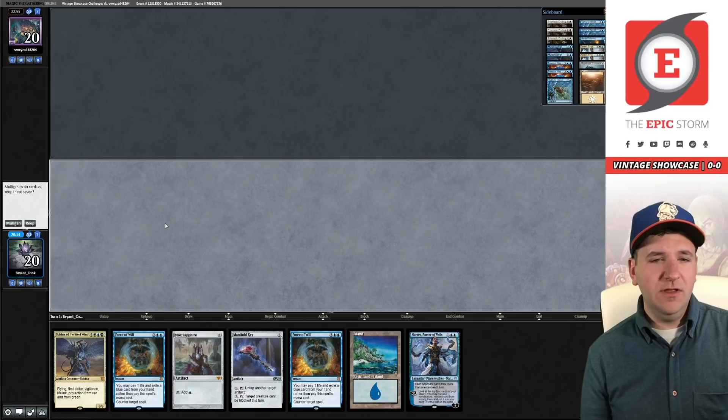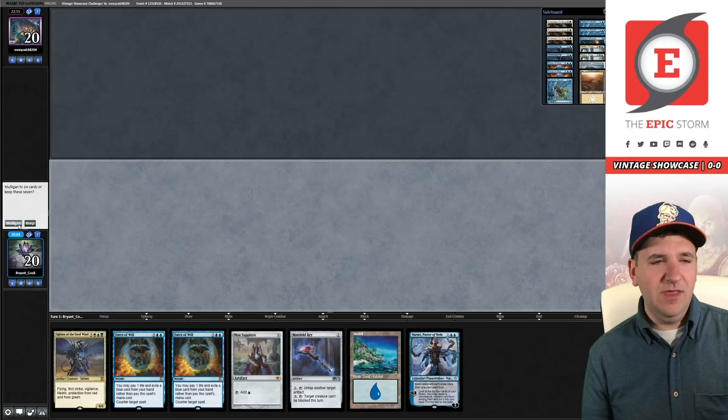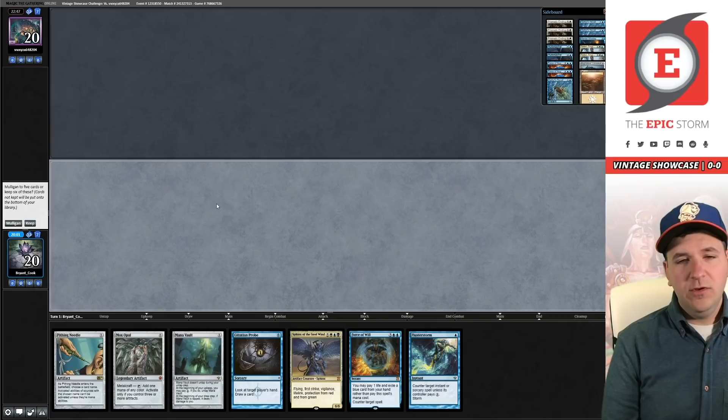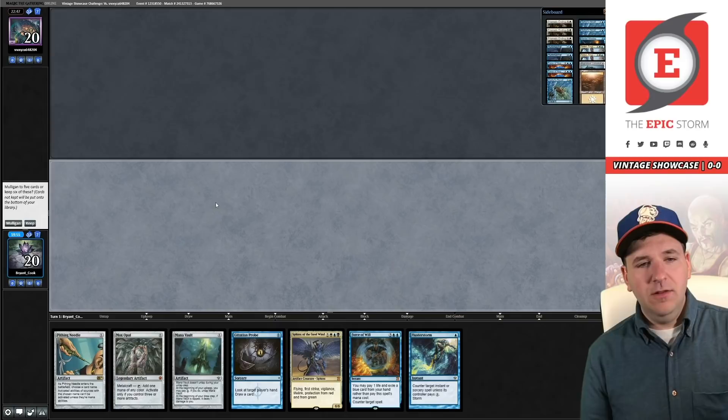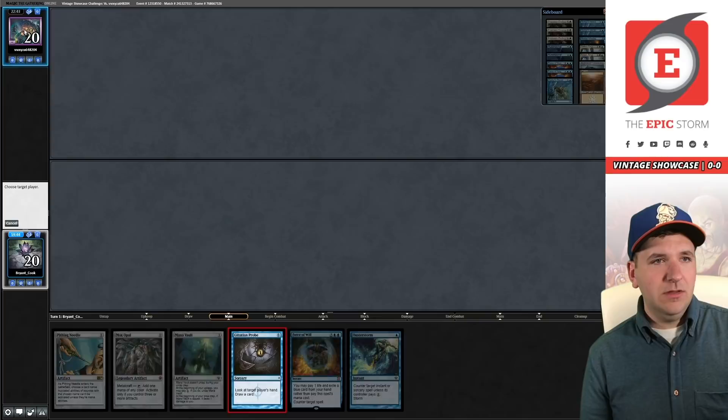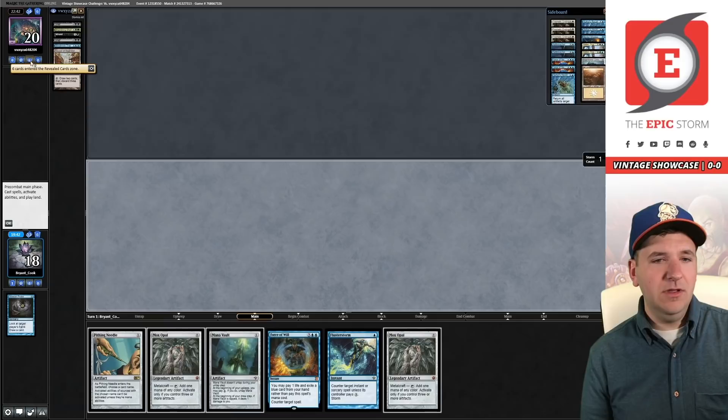Narset and no second land — Sphinx is awkwardly in hand. This hand doesn't do enough, so we're going to mulligan. They're going to six. If we hit a land off this Probe this hand is actually very good. I just have to risk it. We probably just lost — Mindbreak Trap, Grief. Yep, we just lost. We needed a hit there. Picard pitching Cabal Therapy so they have double Grief. Maybe if I get lucky and hit a land.